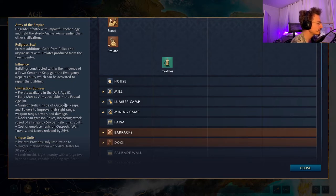Civilization bonuses: they extract additional gold from relics and inspire units with Prelates. Buildings constructed within the influence of a town center or keep gain the Emergency Repairs ability to repair themselves. They have early Men-at-Arms available in the Feudal Age. Garrison relics inside outposts, keeps, and towers to improve their sight range, weapon range, armor, and damage. Docks can garrison relics, increasing attack speed of all ships by 5% per relic. Costs of emplacements on outposts, wall towers, and keeps are reduced by 25%.